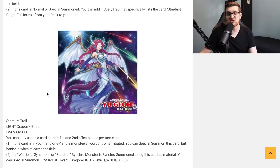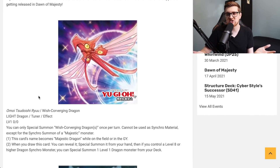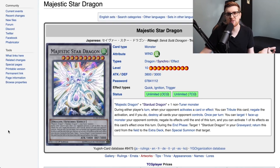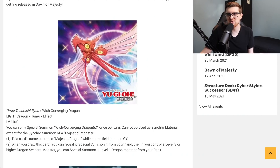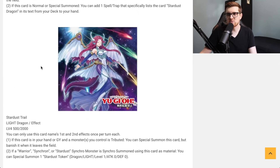So if you trigger Stardust Synchron's effect and you also have Stardust Trail in your hand or graveyard, you get both out — a Level 4 tuner and a Level 4 non-tuner — and you can make Stardust Dragon. If a Warrior, Synchron, or Stardust synchro monster is synchro summoned using this card as material, you can special summon one Stardust Token — a Dragon, Light, Level 1, zero attack and defense. That gives you 10 levels total to go into Majestic Star Dragon. There's a real play pattern here now, and I like that they're revitalizing the archetype.